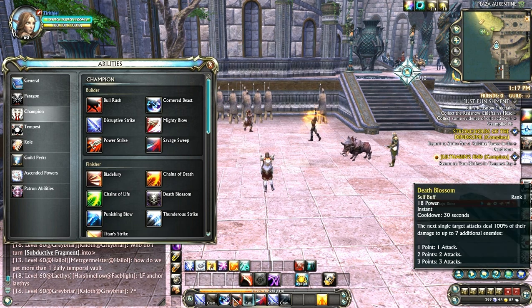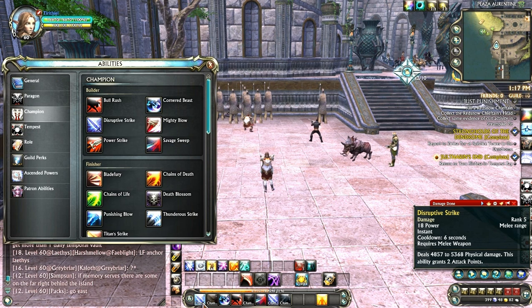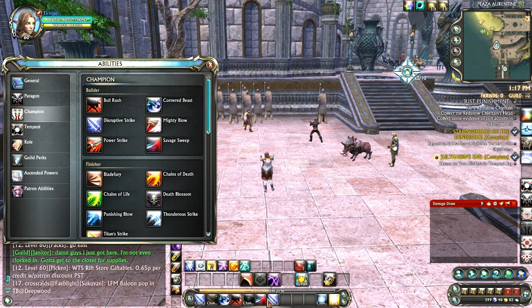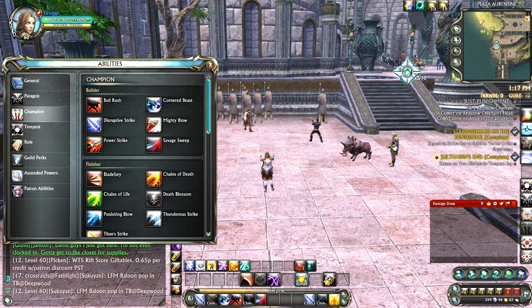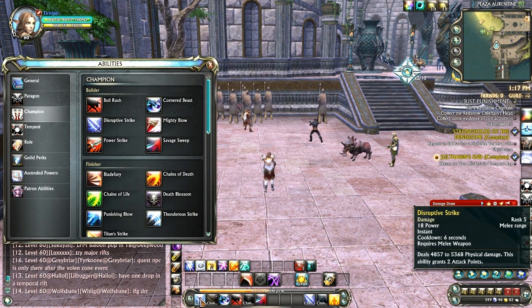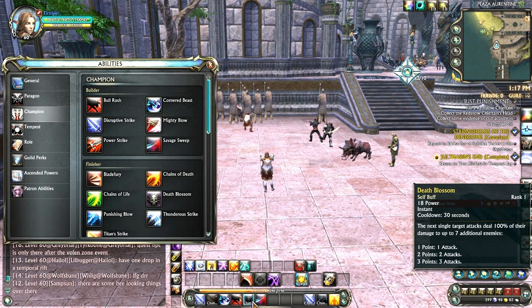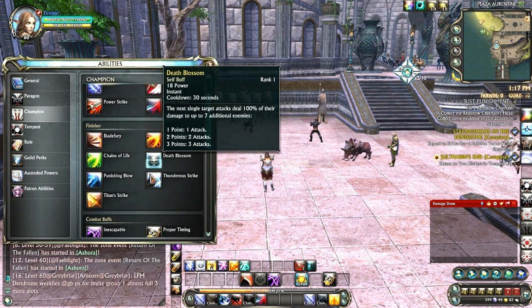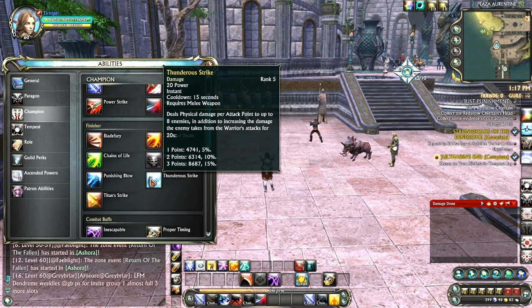The main bar is essentially a two-button spam, which is what I'm finding with most warrior builds. There are really only six buttons I ever use. First, you spam up three attack points, then hit Death Blossom — the next single target attack deals 100% of its damage to up to seven enemies. Then you spam again and hit the boost macro to apply Thunderous Strike, which deals physical damage per attack point to up to eight enemies and increases damage taken from warrior attacks by 15% for 20 seconds at three attack points.